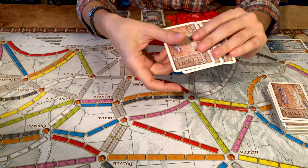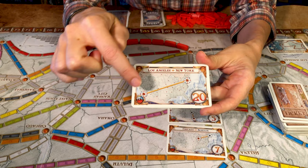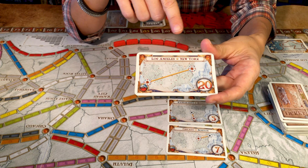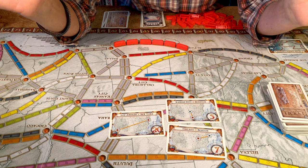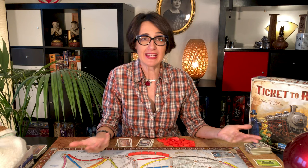Your third option is to use your turn to draw new destination tickets. You can do this at any time during the game and you do not have to have completed your previous tickets. You draw three tickets and keep at least one. Each ticket shows two city names and a number — that number is the points you get if you complete a continuous path between those cities. For example, Los Angeles to New York is one of the highest pointers. Kansas City to Houston gives you five points because it's a shorter route. Any tickets not completed by the end of the game will have their points deducted, which can be painful.